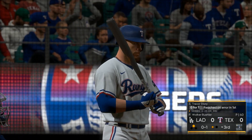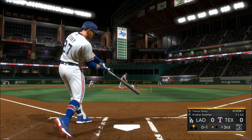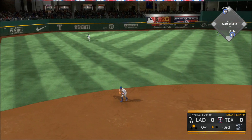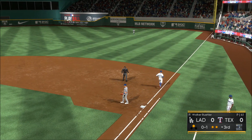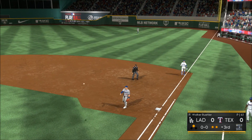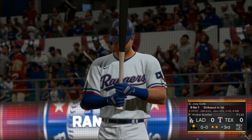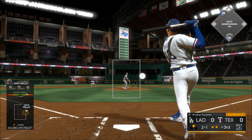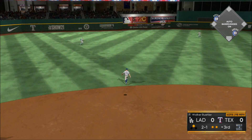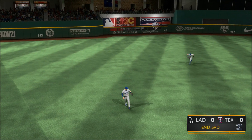Fastball, no balls and a strike. Ground ball, left side — Taylor has it, throw to first — two gone. That brings up the next hitter. High in the air in shallow left center — on the move is Pollock — he's there to track it down and that'll end the inning.